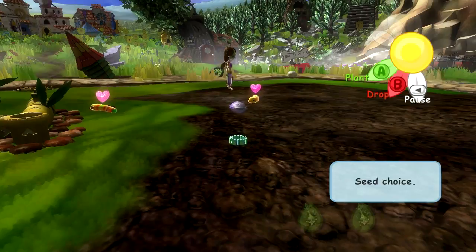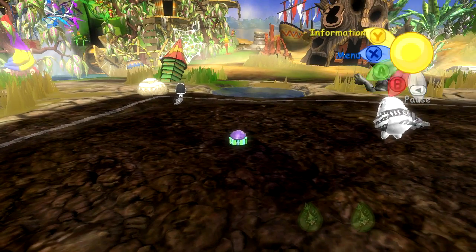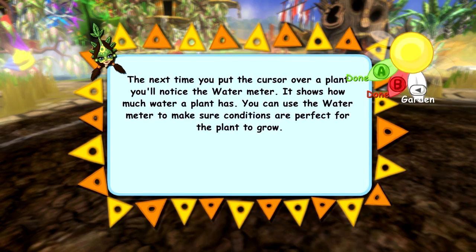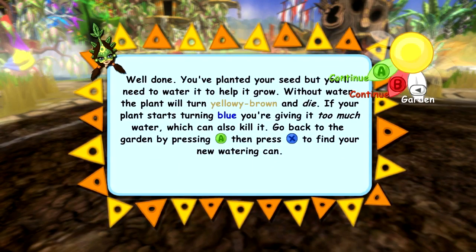We will plant it over here by the syrupent. Let's see if it's for him. The next time you put the cursor over a plant, you'll notice the water meter. It shows how much water a plant has. You can use the water meter to make sure conditions are perfect for the plant to grow. You've planted your seeds, but you'll need to water it to help it grow. Without water, the plant will turn yellowy-brown and die. Too much water can also kill it. Go back to the garden by pressing A.